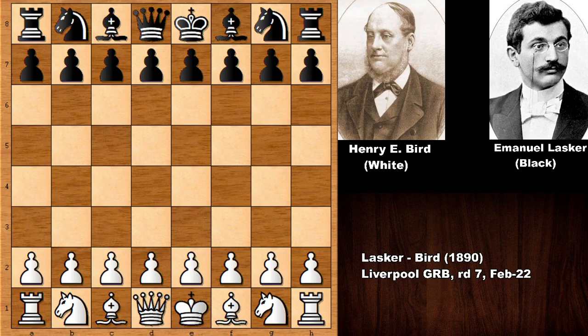Hello everyone and welcome back to the 7th game in the Lasker-Bird match. So far Lasker was leading with 4 points, Bird has 0 points. The first player to score the 7th win is going to be victorious in this match. Bird has the white pieces, Lasker has the black pieces in game number 7.